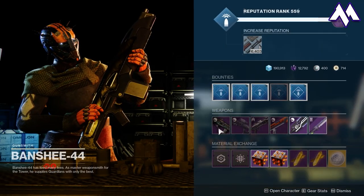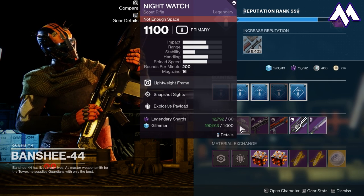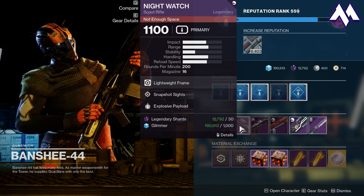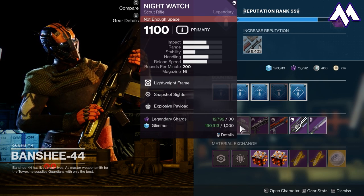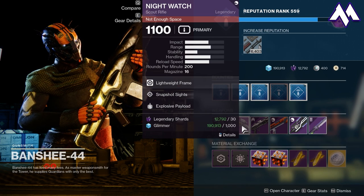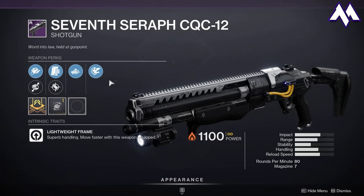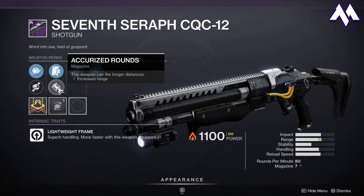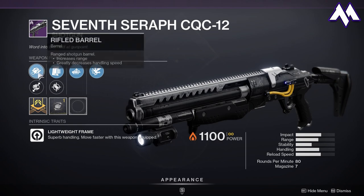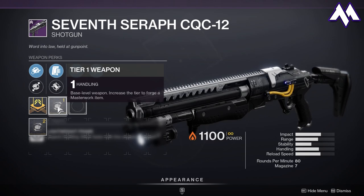I don't usually cover what Banshee 44 is selling, but there are some really good rolls this week. We've got the Nightwatch Scout Rifle with Snapshot Sights and Explosive Payload, which is a really nice option because next season we will be seeing a small buff to Scout Rifles. Explosive Payload is also really strong at things like Grandmaster Nightfall, so if you don't have a solid Nightwatch, this is definitely one you want to pick up. In addition, the 7 Seraph CQC-12 has a really nice roll with Vorpal Weapon, Auto-Loading Holster, Accurized Rounds, and Rifled Barrel, which increases range. It decreases handling speed, but it has a handling masterwork to compensate, so this is definitely a roll you want to pick up.